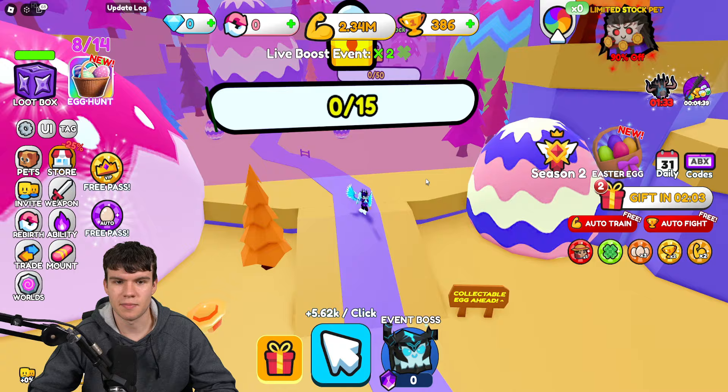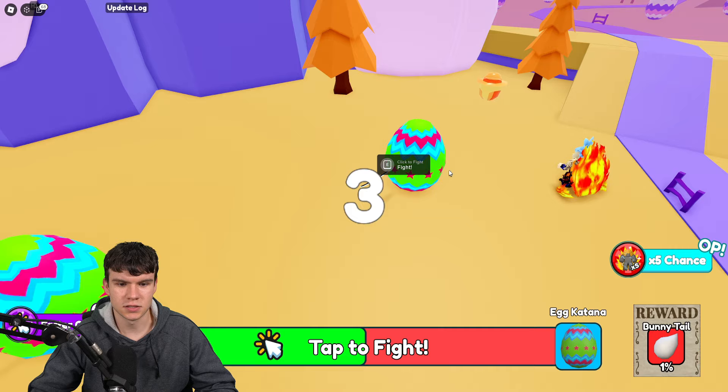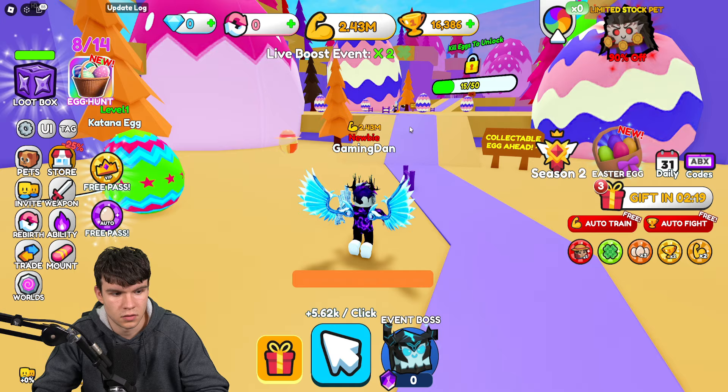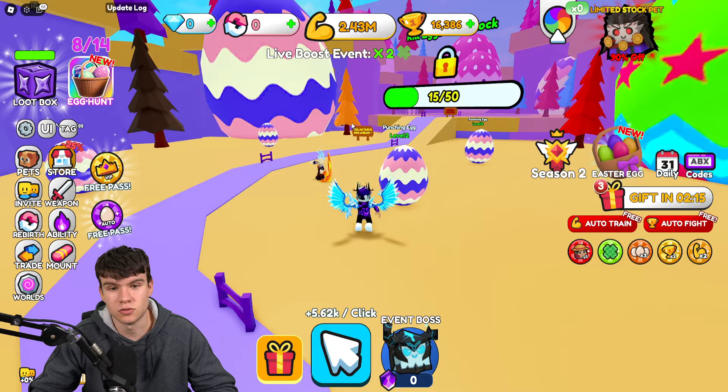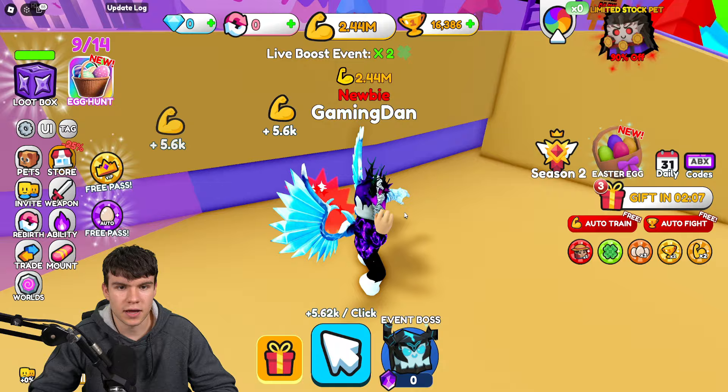Let me show you how to claim that one. I'm fairly certain there might be a few more in the Easter area. I've just spotted one. All we need to do over here is pretty much defeat these enemies — three, two, one. We just need to defeat these eggs and I will meet you guys back once I've unlocked the next area. I've finally gained access to this area. We're going to get the next egg right now — go through here and claim this one. That is egg number nine, technically ten because I told you I'd get the other one.